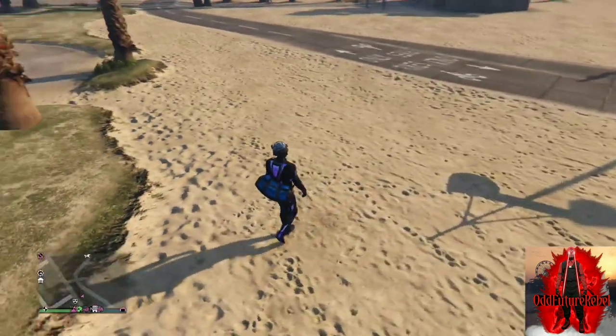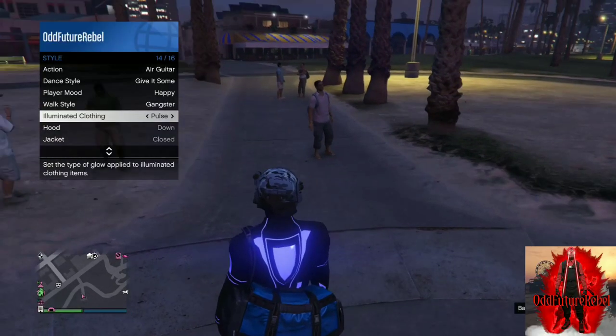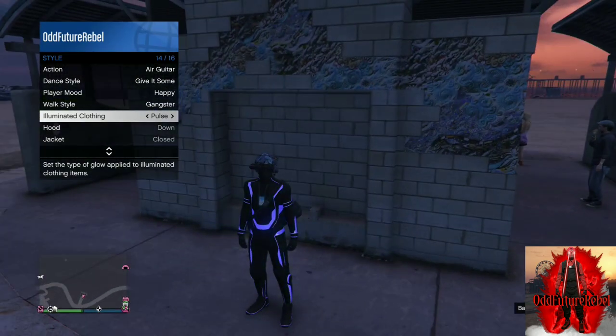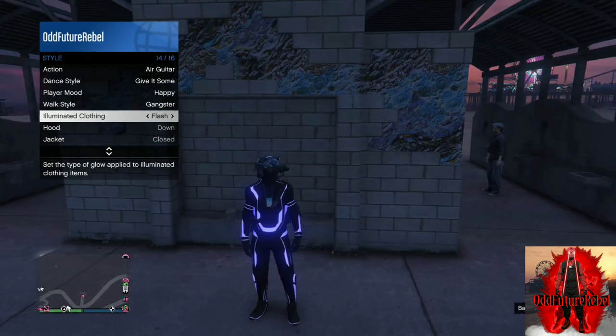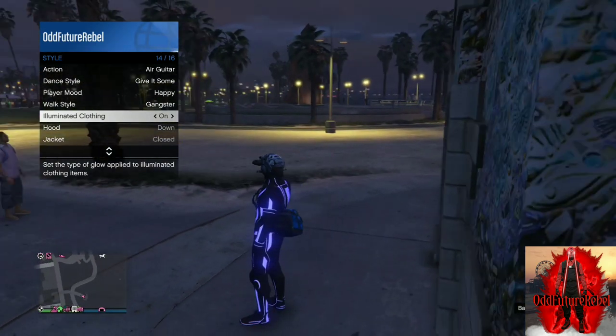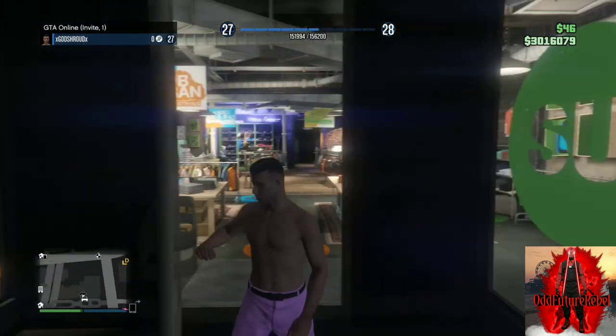The cool thing about this outfit is you can open the interaction menu, go to style, and go to illuminated clothing. It has different options like flash, illuminated, and on. This outfit does light up, and it's really cool because it has a FIB badge and a blue duffel bag. Alright, let's move on to the next outfit.